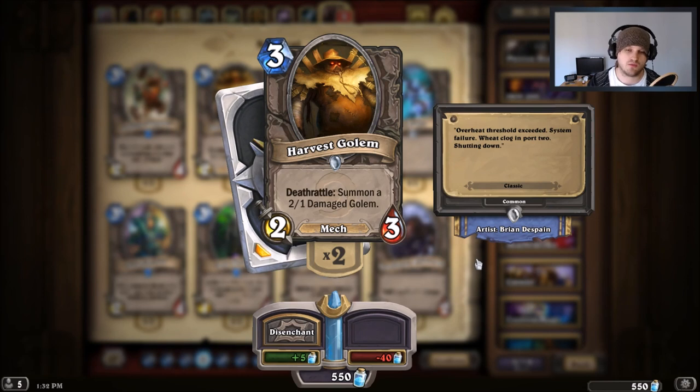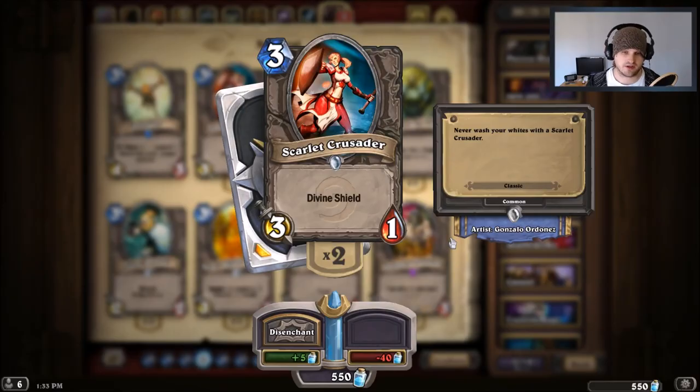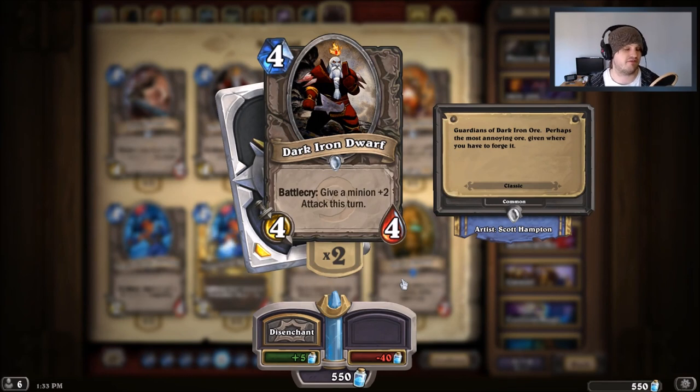Razorfen Hunter by itself still kills a Silverback Patriarch in two turns and lives, plus you get a 1/1 on top of it. If you have some dust, the best replacement in my opinion is Harvest Golem — a three-cost card that's essentially a 3/2 with a death rattle that spawns a 2/1. Not only does it trade with Silverback Patriarch, but even if a Shaman uses Lightning Storm to clear your board, you still get the 2/1 afterward.